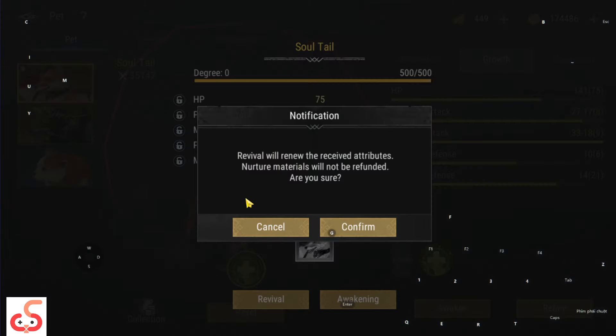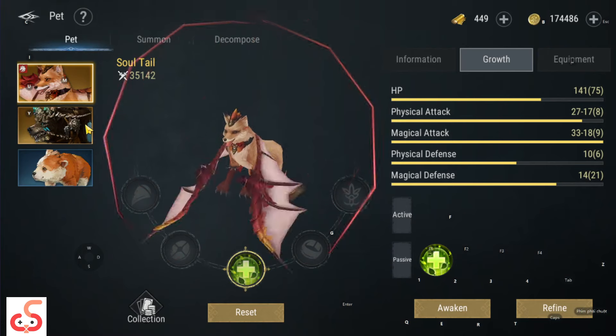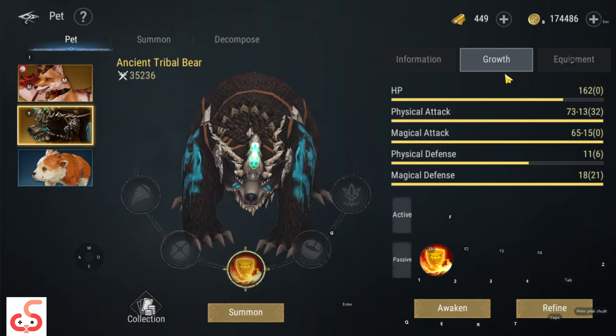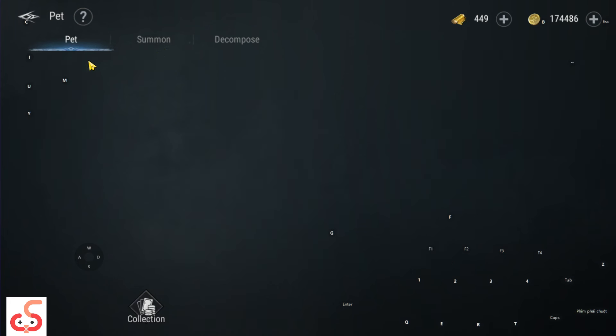Còn nếu anh em chơi con báo đốm này - hay còn gọi là con gấu - thì con này sẽ nghiêng về 2 cái damage. Nên là sau này mình muốn lựa chọn thì mình sẽ lựa chọn con gấu đó anh em ạ.